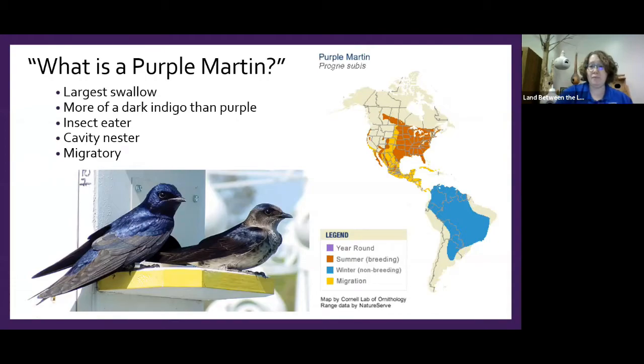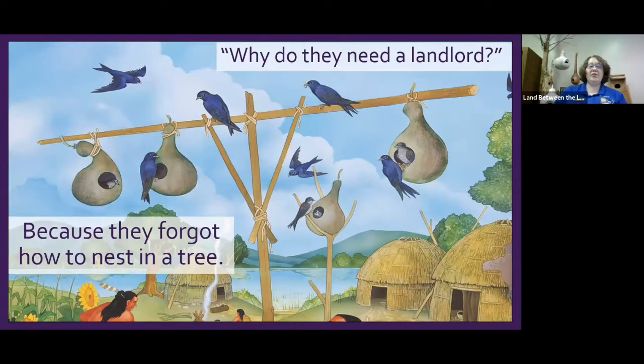They're in our area to have babies. Why do they need a landlord — do they pay tiny bird rent? They don't, unless being cute counts. They've essentially forgotten how to nest in a tree cavity. Not only are they cavity nesters, they're also colony nesters — they want to live with a big noisy family group, because just like herd animals, large groups are safer.